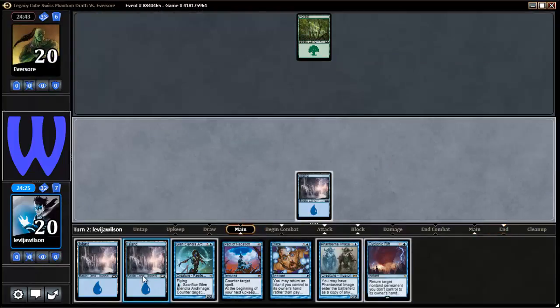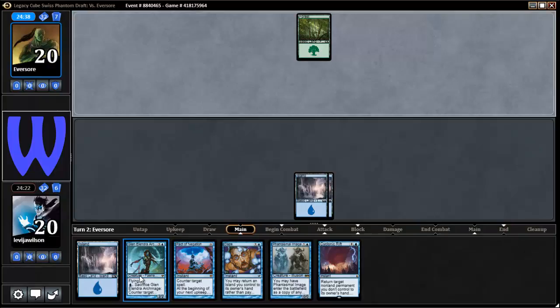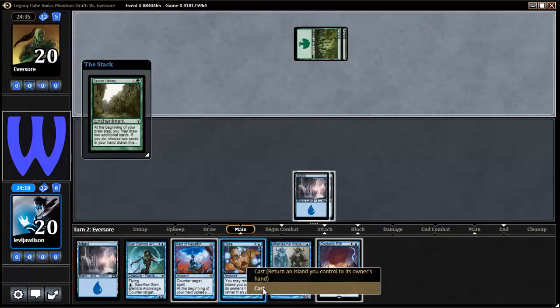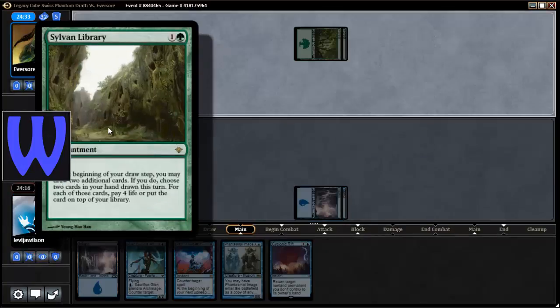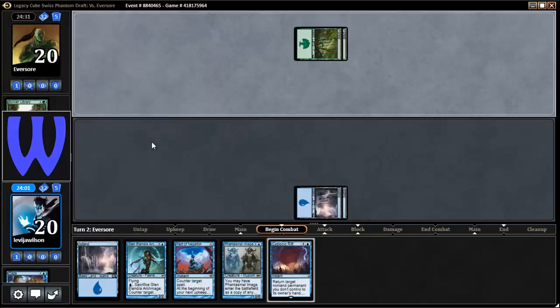Cyclonic Rift is good — be scared, opponent. He's thinking, like: Sylvan Library, I don't want you to get any card advantage. Sylvan Library is a little confusing, but pretty much what happens is you draw three cards per turn and then you put two of them back on top of your library in any order. Or you can choose to keep an additional card and you have to pay four life. It's a really strong card.